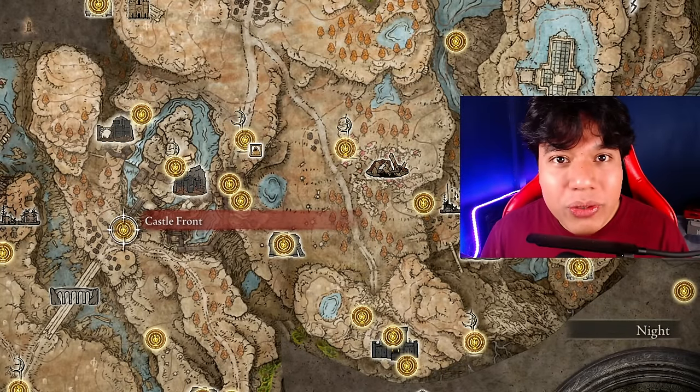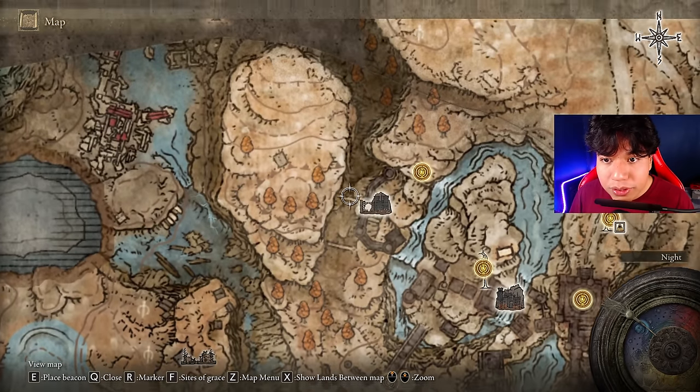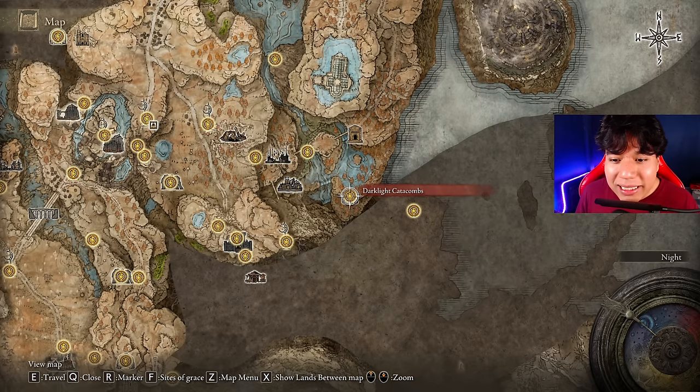Okay guys, now I will show you how you can obtain this weapon as fast as possible. To obtain this weapon as soon as you enter the DLC, you have to complete the Foggy Rift Catacombs. The easiest way to reach this place is from the Castle Front Site of Grace — follow this route. Just run, don't stop at all, and you will find these catacombs. You will have to complete the puzzle by yourself, or you can look for a guide, and then you will obtain the weapon. The armor set will be located in the Darklight Catacombs inside a chest. If you don't want to complete this puzzle by yourself, look for a guide, because it is actually a little bit complicated to explain in a build video.